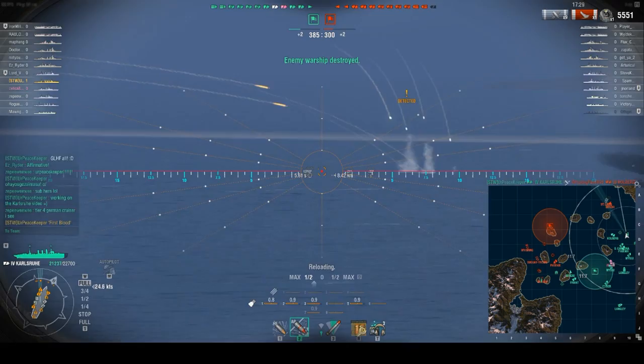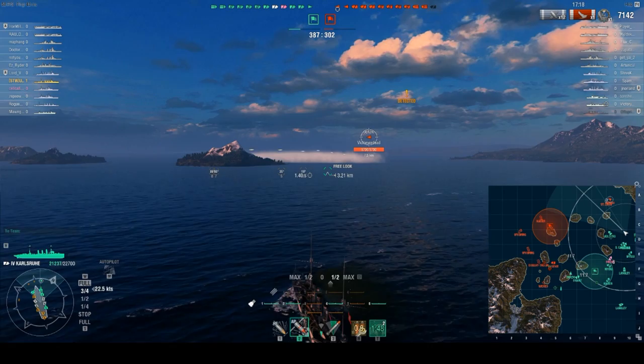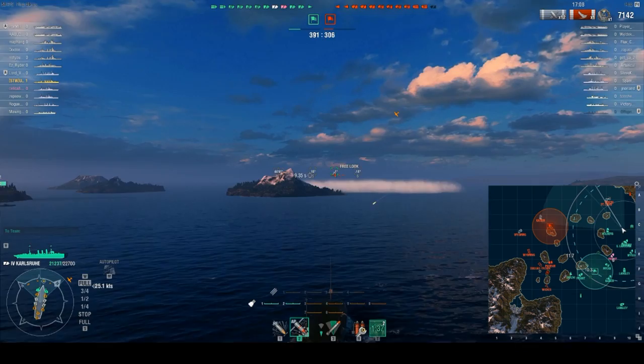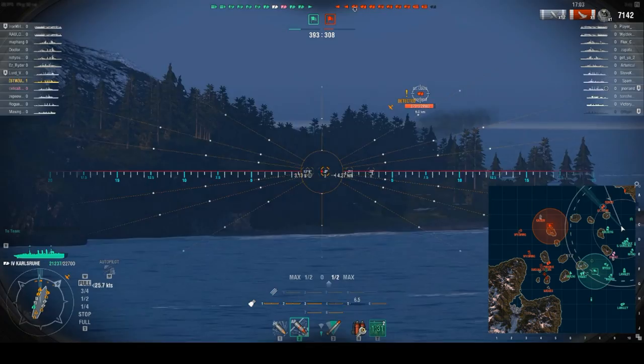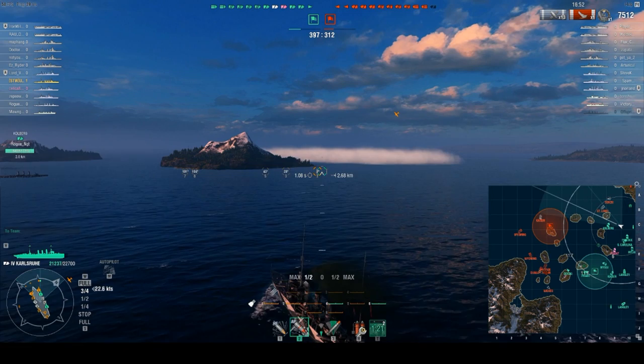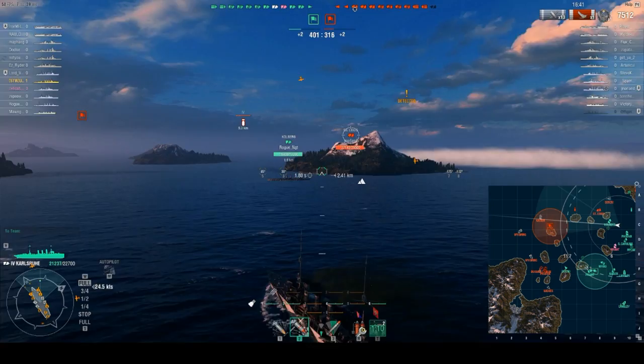On to a St. Louis. There's a destroyer up here — really not worried about the destroyer. German cruisers are pretty effective destroyer hunters simply because of their long-range hydro. The downside is that AP against destroyers generally isn't nearly as strong as other nations with their HE. We're going to go ahead and use this destroyer's smoke against him. The only reason we're being detected is aircraft or occasionally the destroyer popping out. I'm not worried about his torpedoes because they're really short-range. Let's see if we can't get a St. Louis to sink.